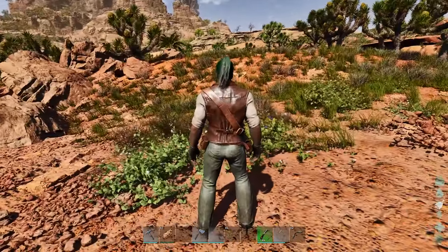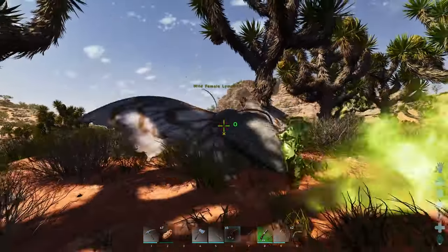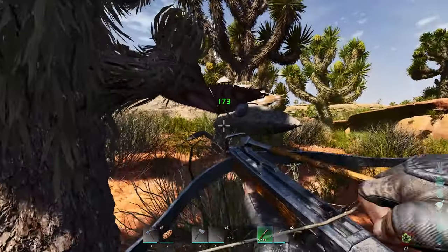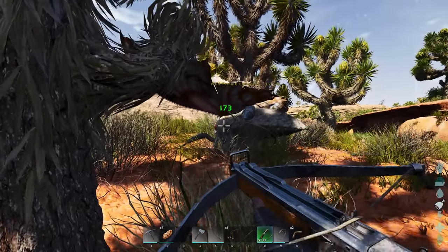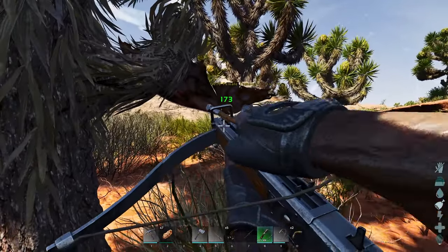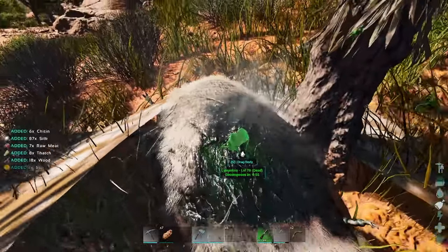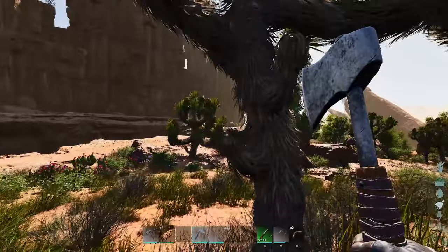When trying to take out a Lymantria, just bola it and it'll give you this little fart bubble that'll drain and slow you down a little bit, but just shoot it — they don't have a lot of hit points. Once you actually have it, harvest it with a hatchet and it'll give you a ton of silk and chitin.